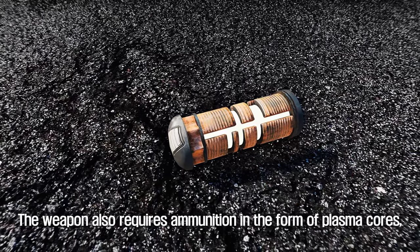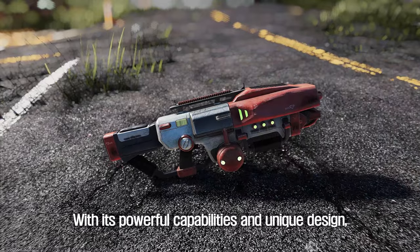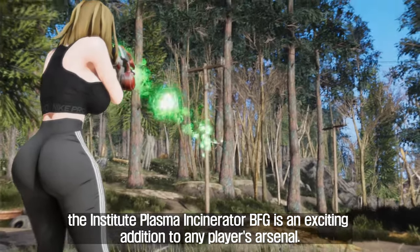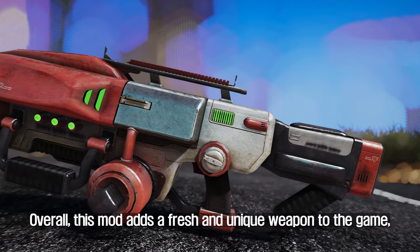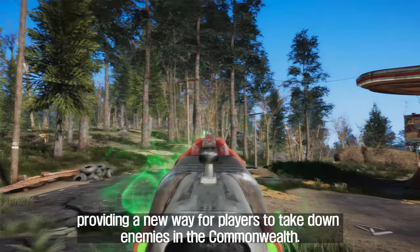The weapon also requires ammunition in the form of plasma cores, which are available in the Munitions mod. With its powerful capabilities and unique design, the Institute Plasma Incinerator BFG is an exciting addition to any player's arsenal. Overall, this mod adds a fresh and unique weapon to the game, providing a new way for players to take down enemies in the Commonwealth.